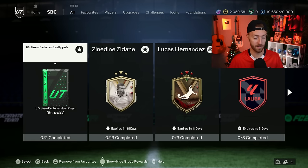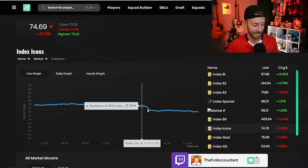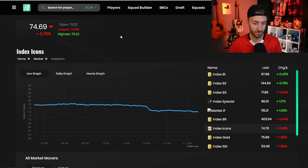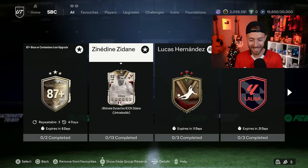This did create a little bit of icon panic on the market yesterday. Looking at the index icon in Flippin, it went from 78 points down to about 74 where it is right now. There were definitely some price drops because of that. But that wasn't the only SBC that was making prices move on icons and on the market.